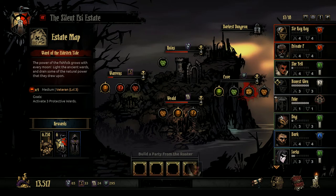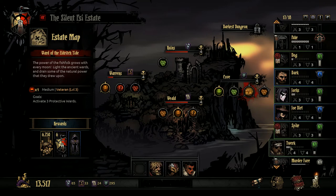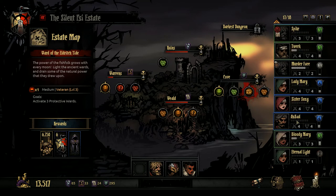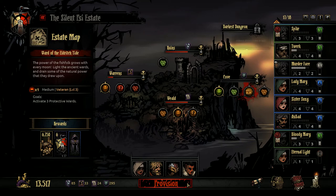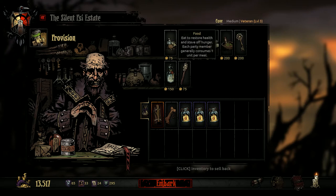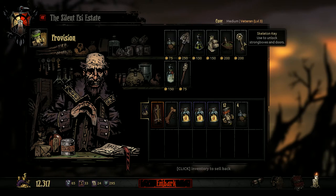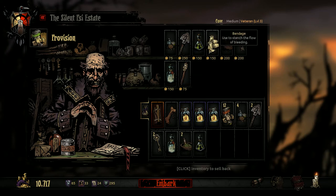This particular mission we're going to bring Shiel, Dog, Spike — I haven't played Spike in a while — and my healer, the infamous Bloody Mary. Let's bring a full stack of food, a little more just in case, a couple of shovels, a couple of keys, some holy water, a couple of herbs, one anti-venom, and some bandages. Leaves us three empty slot spaces.